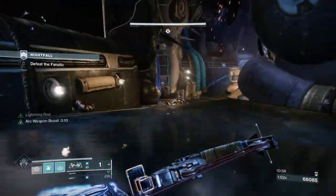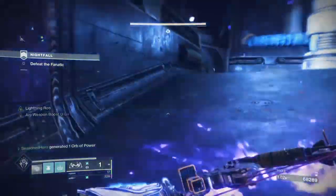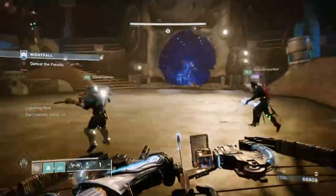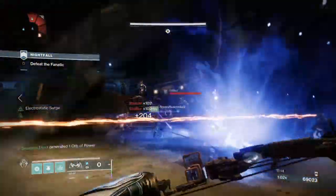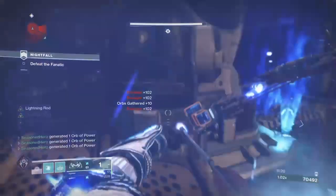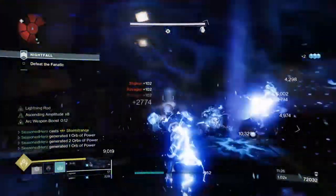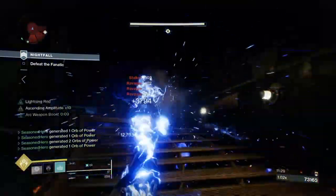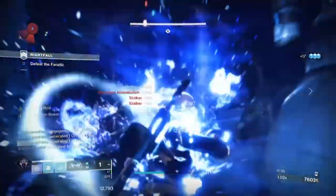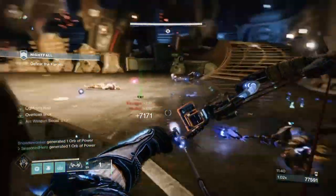Use this in content where combatants are large in number and you'll see results in seconds. For new light or returning players, there is a bit of a grind to achieve the full build, but you can still participate without all the mods shown. Just invest in bottom tree arc for its Rising Storm perk which grants super energy, invest in as much strength and grenade energy as possible, and ignore the intellect stat entirely. Every melee kill will return ability energy and charge your build automatically, and with Hands On you'll get extra super energy back too — rinse and repeat.